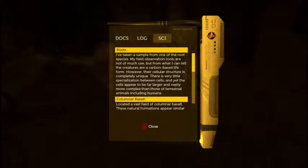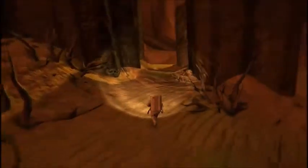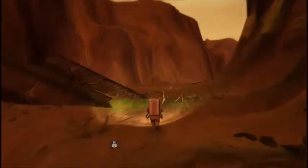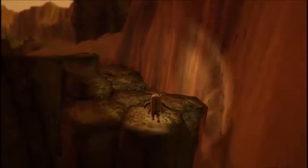I've taken a sample from one of the root species. My field observation tools are not of much use, but from what I can tell the creatures are a carbon-based life form. However, their cellular structure is completely unique — there is very little specialization between cells, and yet the cells appear to be far larger and vastly more complex than those of terrestrial animals, including humans. I'm getting better — I do the voices.